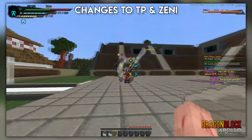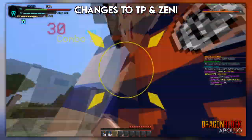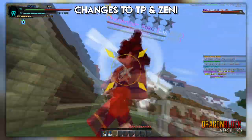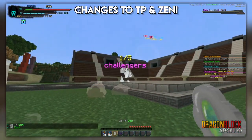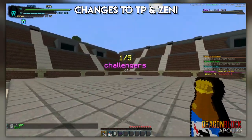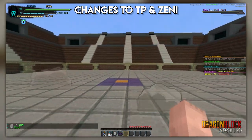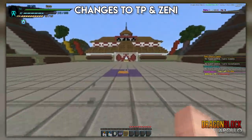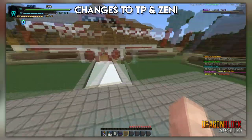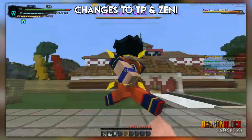TP and zenny challengers went through quite a lot of adjustments. We felt their progression wasn't as beneficial to players as it could have been. We decided challengers should truly follow you throughout the story. Repeat quests felt like the only real way to get reliable, quick, and easy TP, so we changed it to make challengers and repeat quests more comparable and continue to follow you throughout the story gameplay.